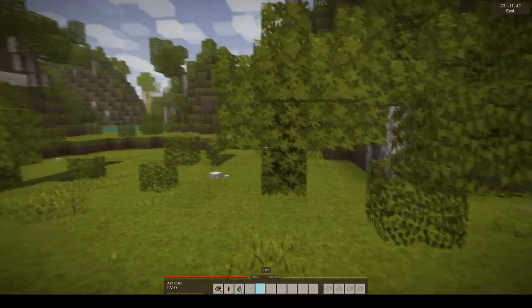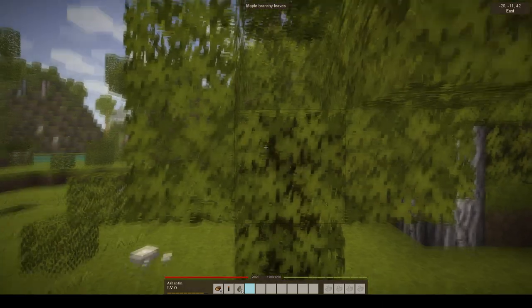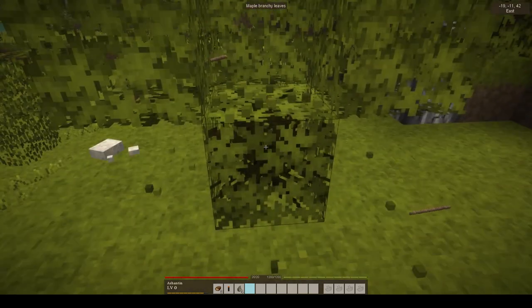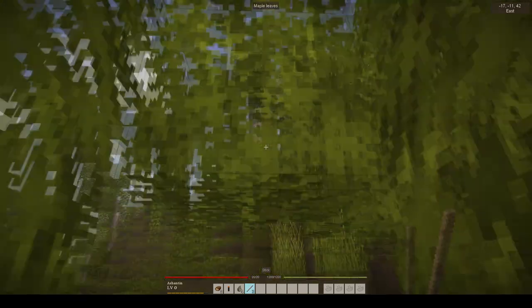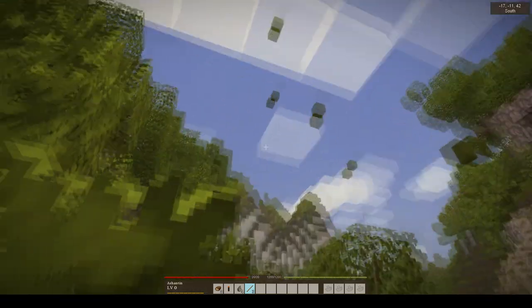Now you've got flint here, so you need two flint to make anything. You also need sticks. The easiest way to get sticks — can you see these are wide-space leaves and these are twiggy leaves? The twiggy ones give you the sticks; the rest do not. I'm going to take them down mostly because I don't like leaving things hanging.